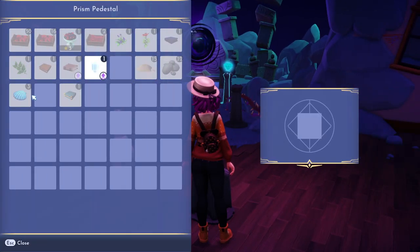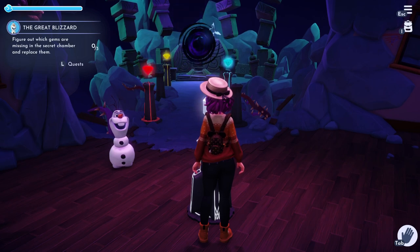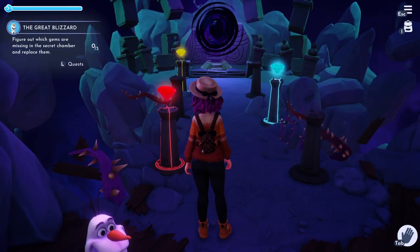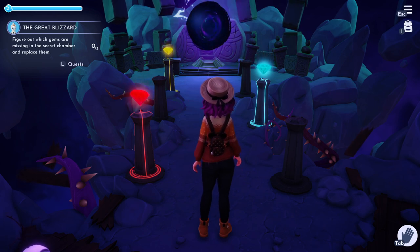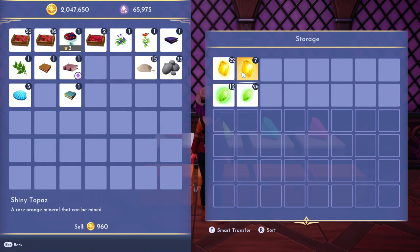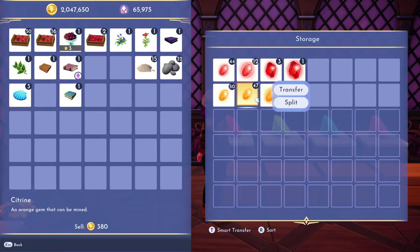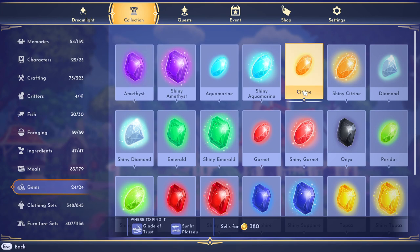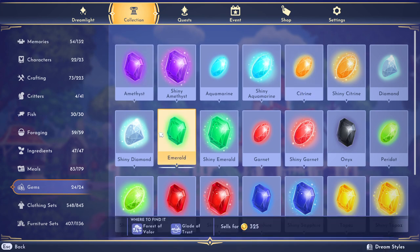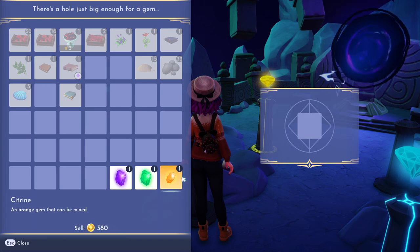Walk up to the pedestal, interact, and put in the prism — it's instantly going to tell you to find the missing gems. We're going to be making a rainbow, so you need orange, green, and purple: that's citrine, emerald, and amethyst. You can always refer to your collection if you don't know where stuff is. Amethyst is in Frosted Heights or the Forgotten Lands, citrine is in the Glade or the Sunlit Plateau, and emerald is in the Forest or the Glade as well. Only one of each.